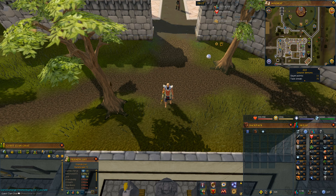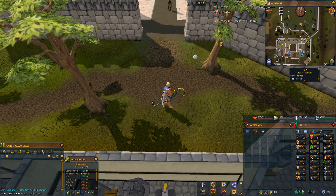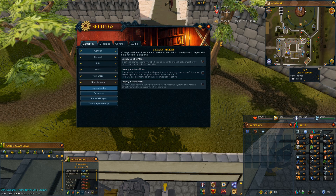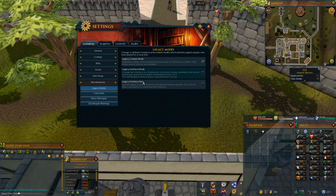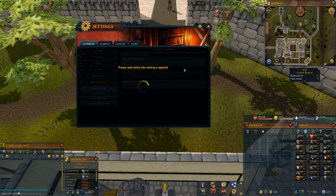So let me show you. Press Escape, press Settings, and right here they'll bring you into General. You just want to click on Miscellaneous and you can see Legacy Combat Mode. I'll just show you what that does real fast.